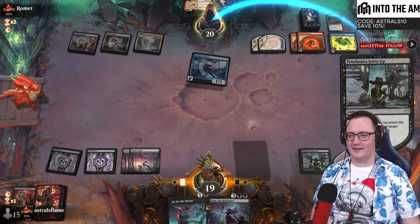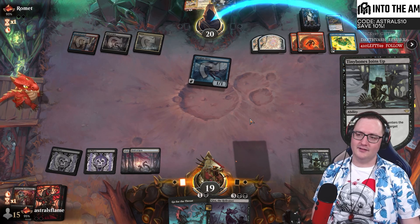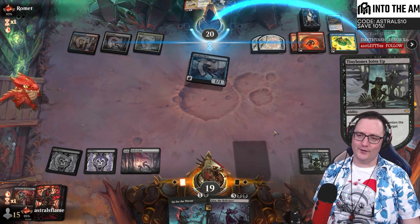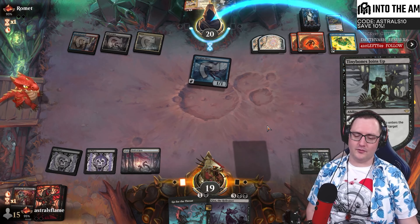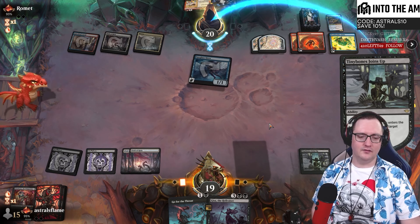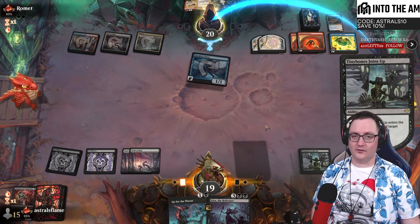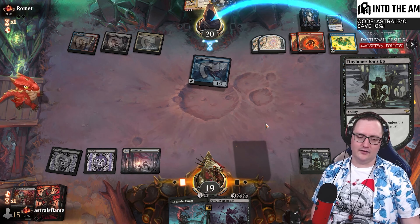Our second option for getting value out of our list is Caravac the Punisher. Three mana, three-three. No inherent way to self-protect. However, as we are committing crimes, we can exile a target card from our graveyard, make a copy of it by paying two life and paying the mana cost. So that is going to let us effectively double up on all the spells we've cast in this game in a mono-black deck. We have numerous ways of committing crimes.